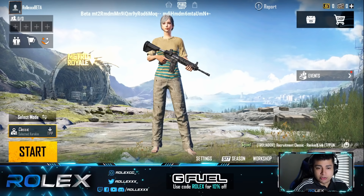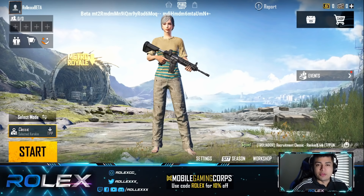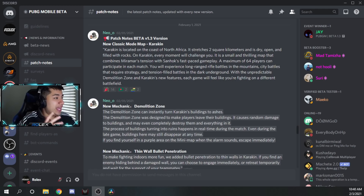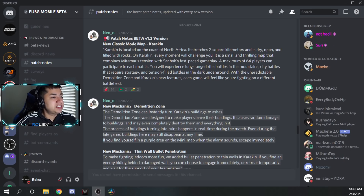Real quick I want to show you guys the patch notes to show what's new, because we have a lot of new things, and then from there we'll hop into the map. Patch notes beta 1.3 version: the new classic mode map Karakin is located on the coast of North Africa. It stretches two square kilometers and is dry, open, and full of rocks. On Karakin, every moment will challenge you — it's a small and thrilling map that combines Miramar tension with Sanhok's fast-paced gameplay.